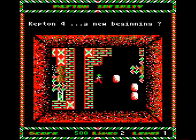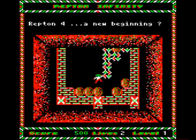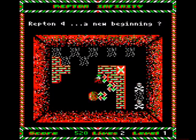Magiblocks need to be arranged in lines of three, and then they transform into more jewels. This is pretty easy to grasp as a concept.